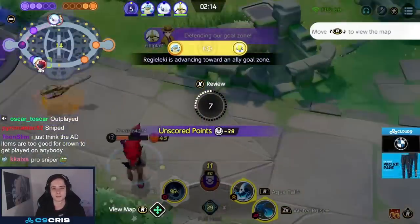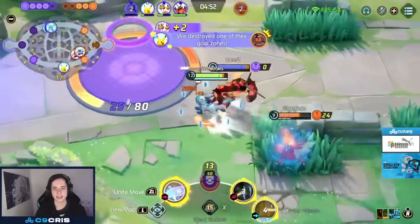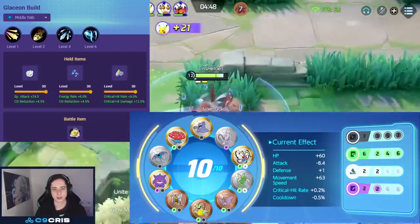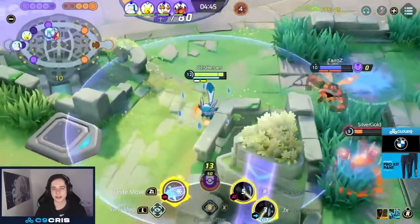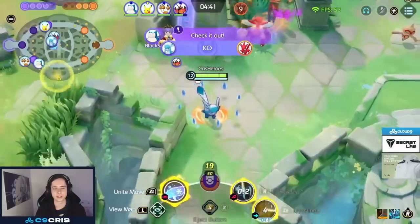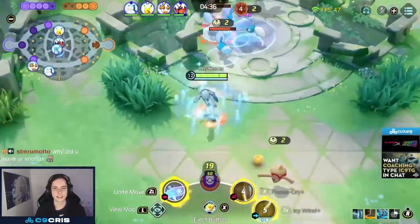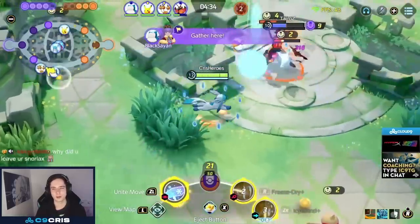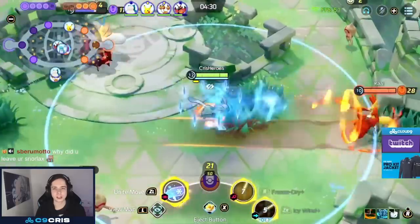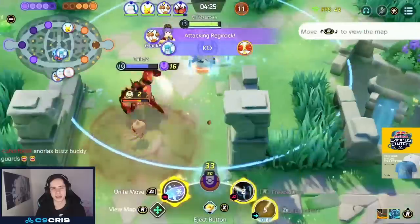At number three we have a build that I think a lot of people are underestimating, which is Icy Wind Glaceon. This build is so incredibly strong — it does so much damage, you can one-shot a lot of squishies with one boosted strike and Icy Wind combo. It has a lot of mobility thanks to Icy Wind and as long as you Icy Wind someone they're going to get hit. For this build we need a level 30 Shell Bell, level 30 Energy Amp, and seven black emblems and blue buff.